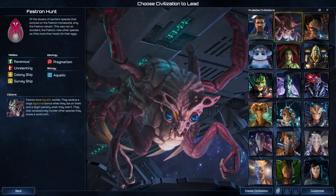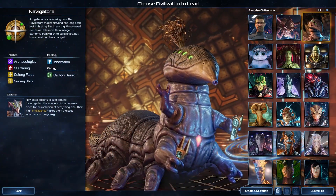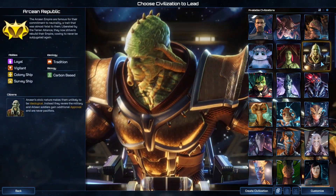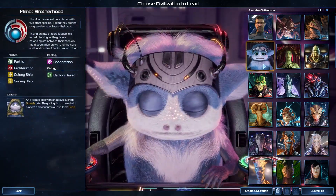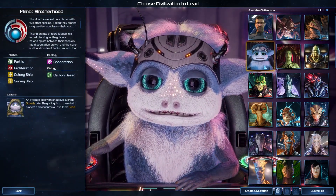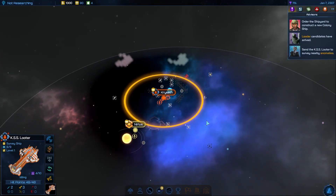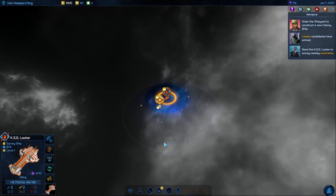Upon hitting the new game button, you'll be greeted with a generous selection of nicely animated species, both familiar and original to the series. Each possesses customizable traits that dictate the style of play they lend themselves to, or you can build your own from scratch. And of course, there are ample options for customizing your galaxy.